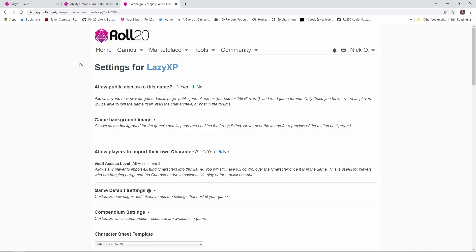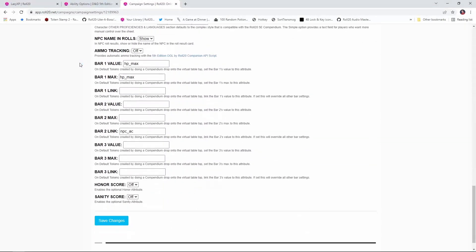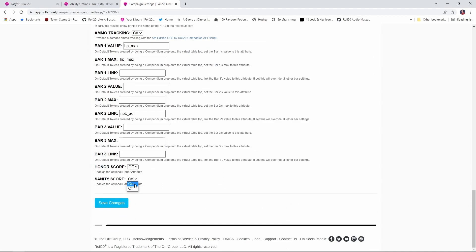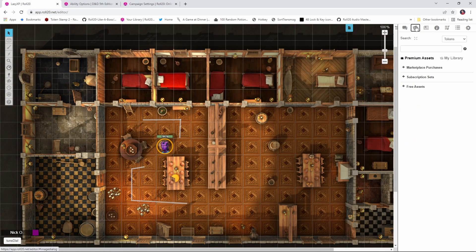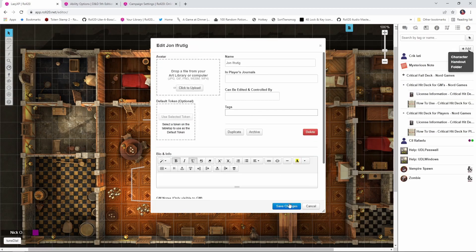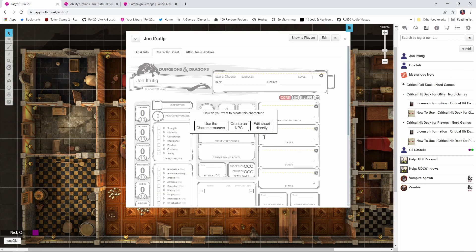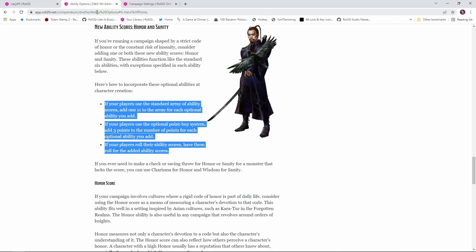Let's see how we turn it on in Roll20. Go to your game's settings page and scroll all the way down to the bottom and select Sanity Score and turn it on. Save your changes. Now when we go back into our game, any new characters that we create will have the sanity score enabled. Here's my brand new character — I'll edit the sheet directly. If you scroll down, you see right underneath Charisma we now have a Sanity Score. The DMG includes a couple of methods for how you can set that score.